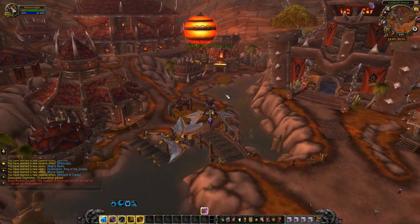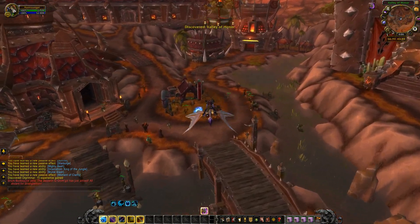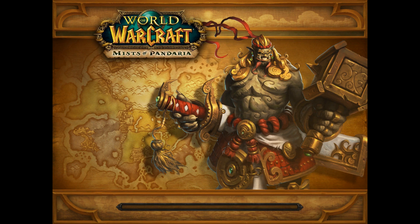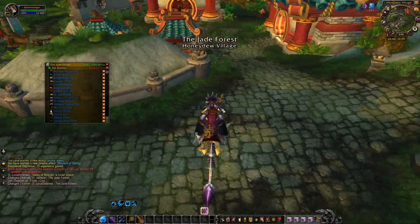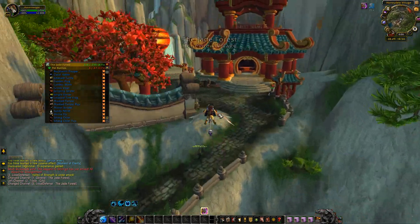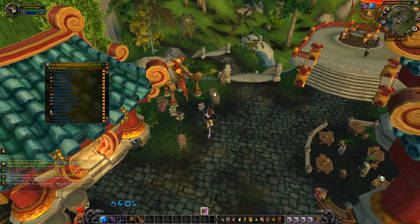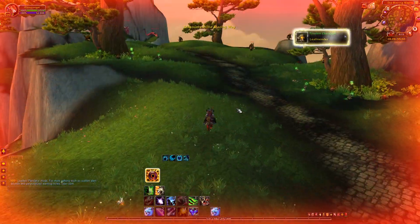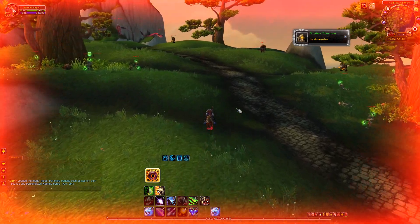You just log in whenever you want and check if he's up. I usually check really late at night — around three in the morning — because that's obviously when there's the least competition since people are usually asleep. So just keep logging in on all your different class trials and keep checking for Hulon. If he's up, you kill him and you get the mount. Hopefully — good luck.